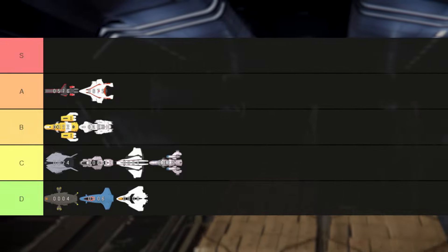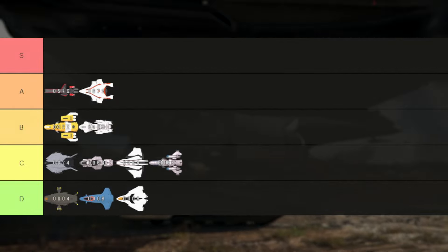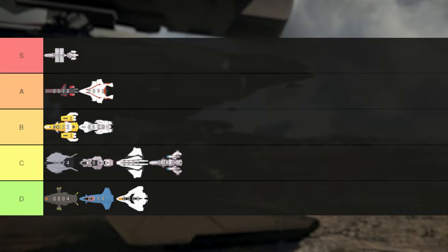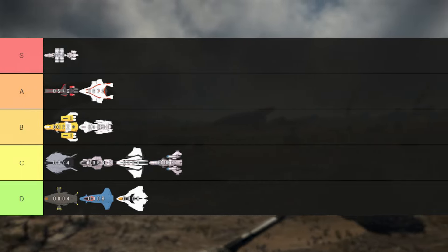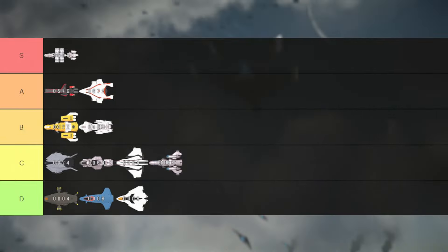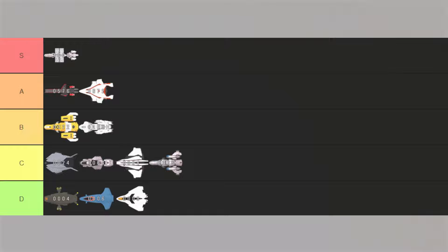And finally, the only bulk cargo S-tier ship: the MISC Hull C, with 4,608 cargo. With such a massive jump in capacity, it really deserves to be alone in the S-tier right now. If everything goes according to plan and with minimal bugs, the Hull C should be able to net you around 500,000 AUEC per hour of gameplay.